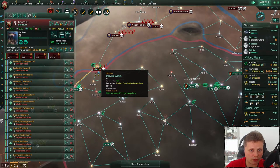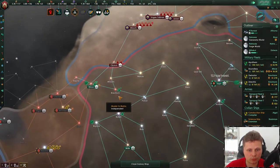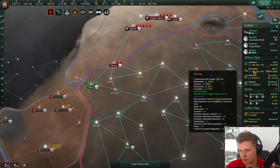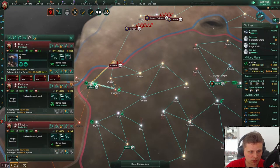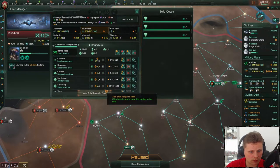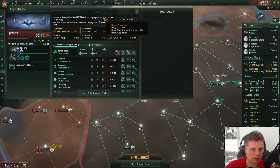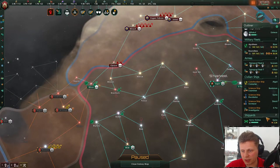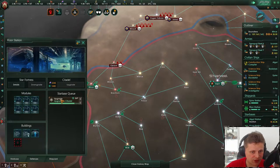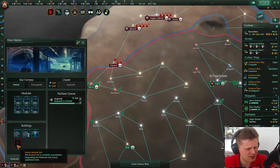Let's make sure they cannot do anything else but fight this station. Let's merge all of these — we just need 20k, not too bad. Once the building is done, which is over here towards the citadel, we should get this empty building slot. I think I could be wrong.